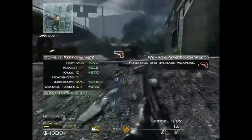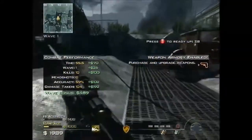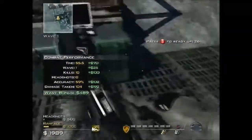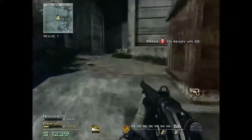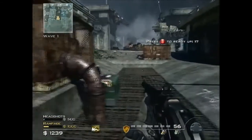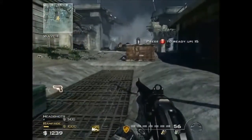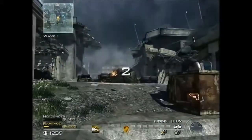Weapons armory is online — ammo and weapons upgrades are available. We've just unlocked the first base and gone through wave one. What I do basically is refill the ammo, and as you can see at the top right-hand corner you can press B — that speeds things up a bit.